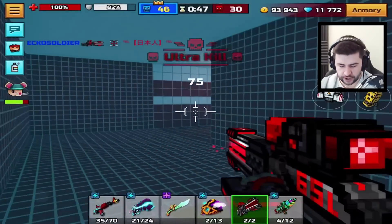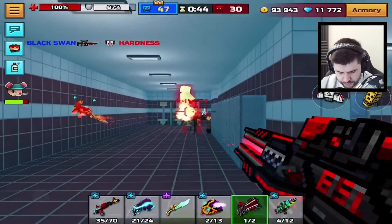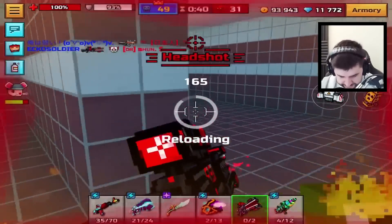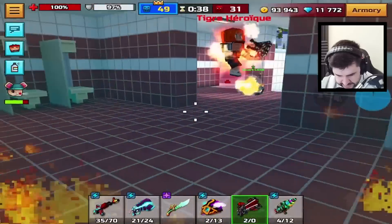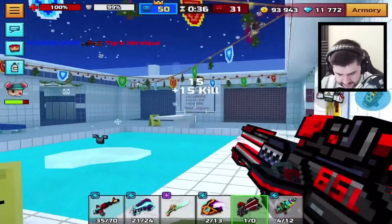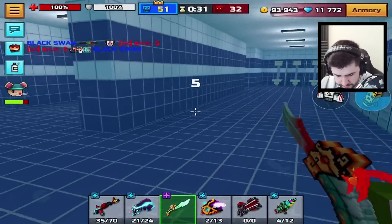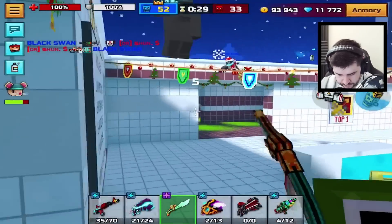I think every shot that we've hit has typically been a two-shot kill, but that's proof right there that it's not a one-shot headshot kill. Sadness — we know only sadness in Pixel Gun 3D. It doesn't have a lot of ammo either, but again we know modules change that.